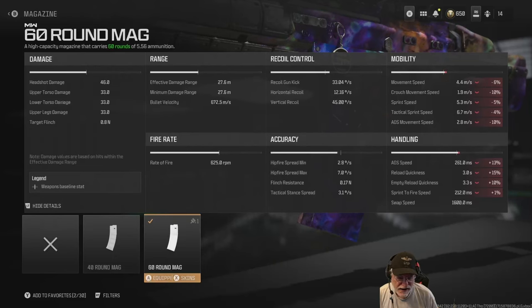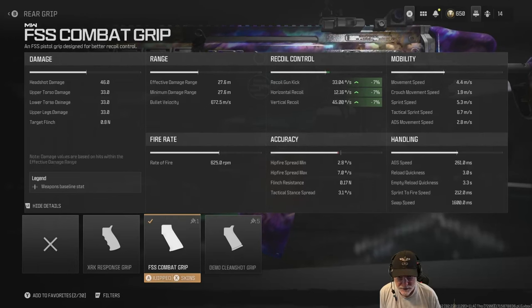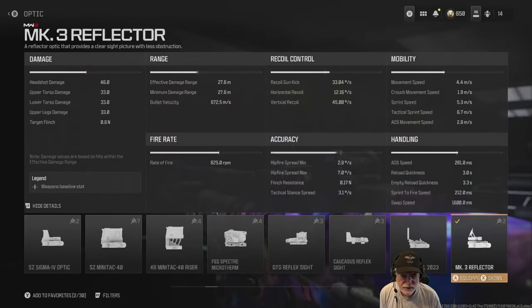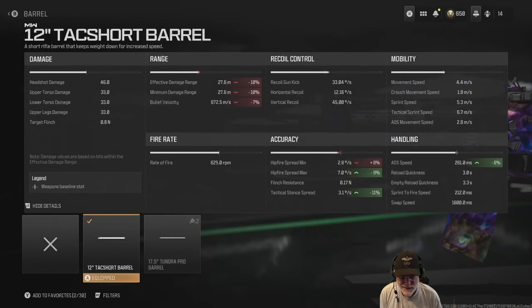FSS combat grip helps with composite recoil control. TV Cardinal stock helps with tactical sprint speed and ADS movement speed — that ADS movement speed is mainly what we're looking for, since the rest of the bonuses at 4% and 2%, I doubt you'll notice a difference. I'll go with the Mark III reflector, which doesn't give us anything but glass. Finally, the 12-inch Tack short barrel helps with that fairly pedestrian ADS speed, though it does bring down the damage range to 28 meters, which is still good. It also reduces bullet velocity, but we're not going to worry about that. The main reason I put this barrel on was for the ADS speed.